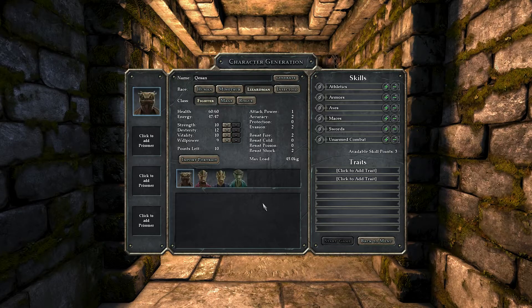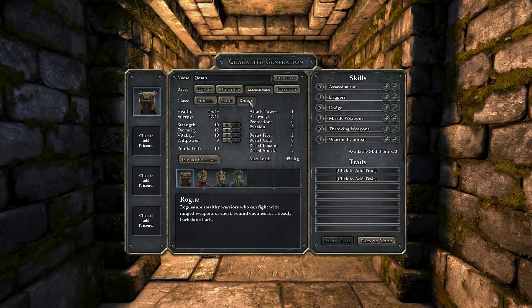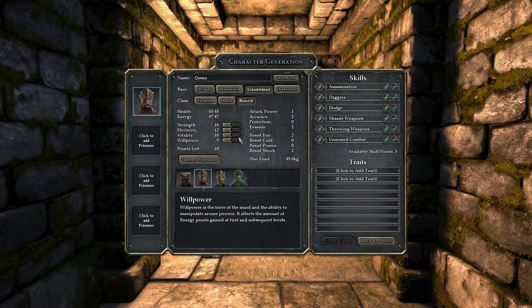I think I want two rogues in this party instead of two fighters. Let's look at Lizardmen. Lizardmen are social outcasts and generally mistrusted due to their precious and deceitful nature. They are superb in tasks requiring stealth and dexterity. That sounds like a good choice for a rogue.